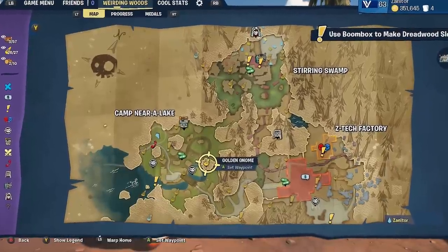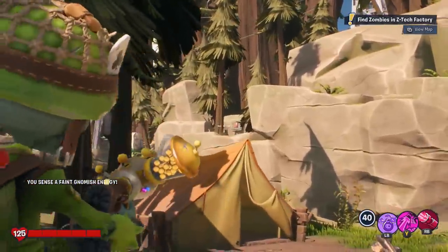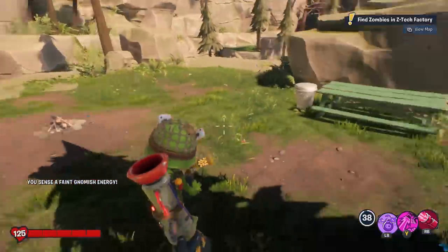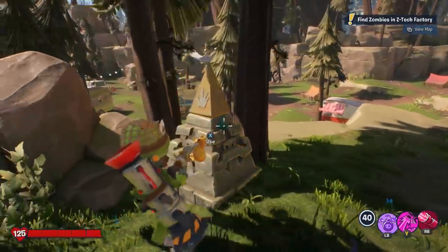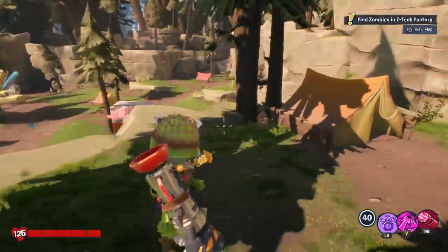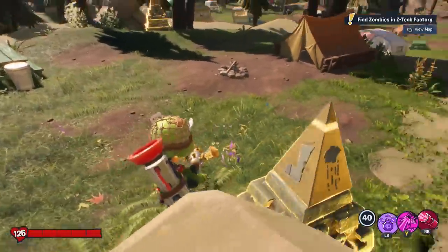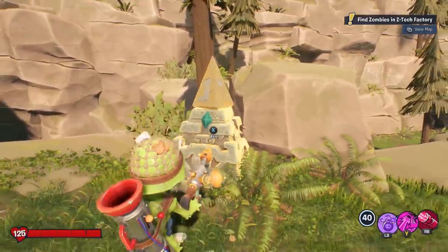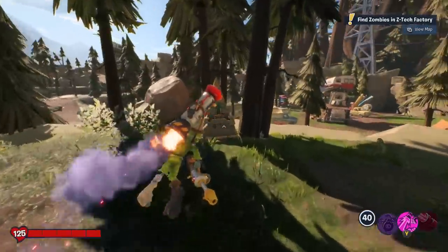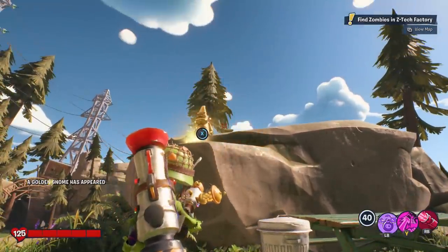At the yellow tent right over here on the platform, look over at the switch and shoot it. Gnomealiths appear — these are the ones you've got to rotate. There's only two facing each other, so you're going to want to rotate them until the boot symbol faces each other. One boot on this side, the other boot on the other side, and then the gnome will appear up on the rocks right here.